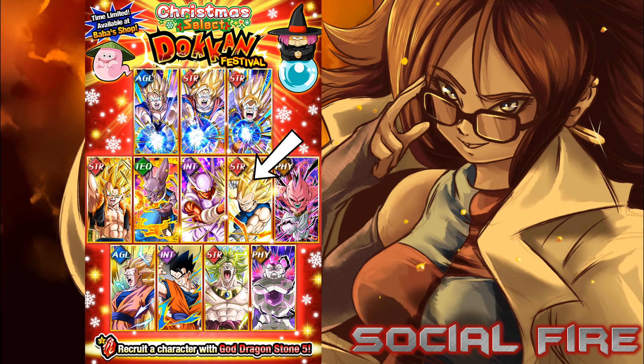Moving on to the red stone options — my top pick would be the Super Saiyan 3 Vegeta. I actually use this unit a lot. He's probably one of the best tanks in the game and he also received an EZA recently on JP, which I assume we'll have in a few months.